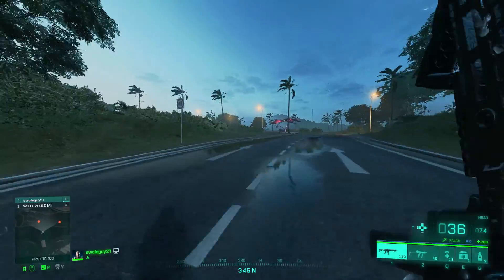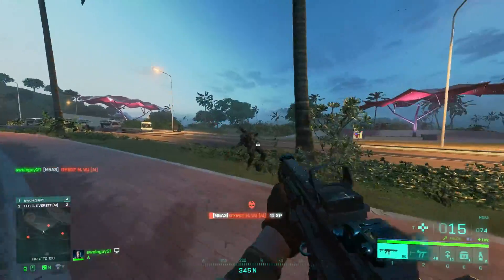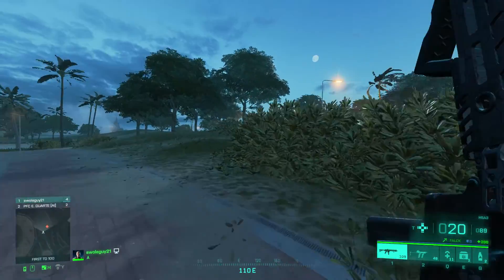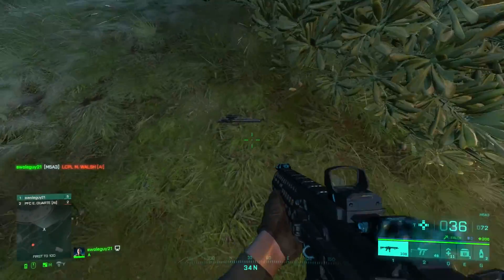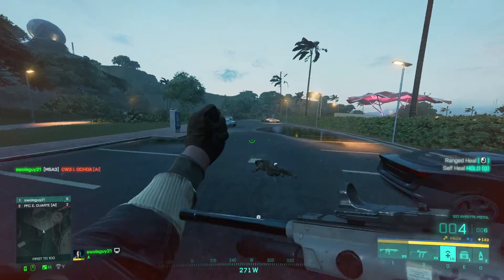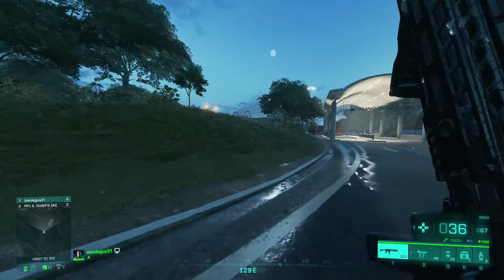Maybe 96 is a little too much for this map too — they all just appeared at once. On all these maps the guns clip into the geometry and you can't pick them up. What's the point of dropping a gun if I can't pick it up? I don't really want these guys' guns anyway, but if I needed one it would not be there for me.